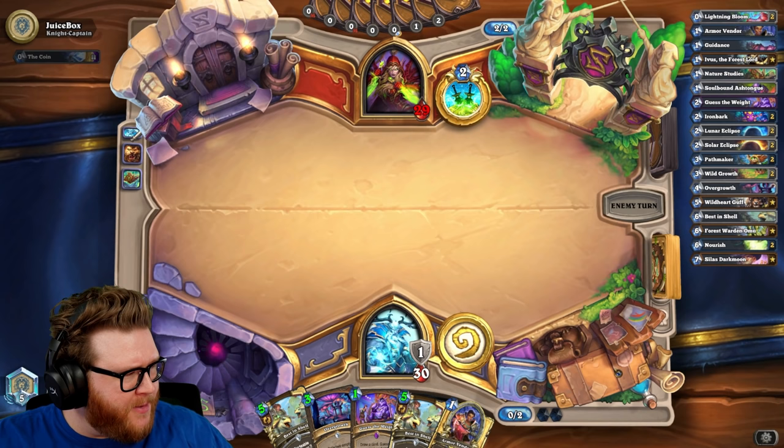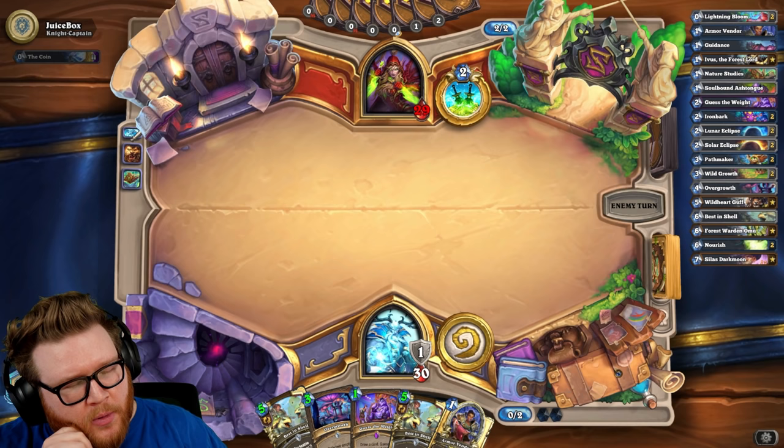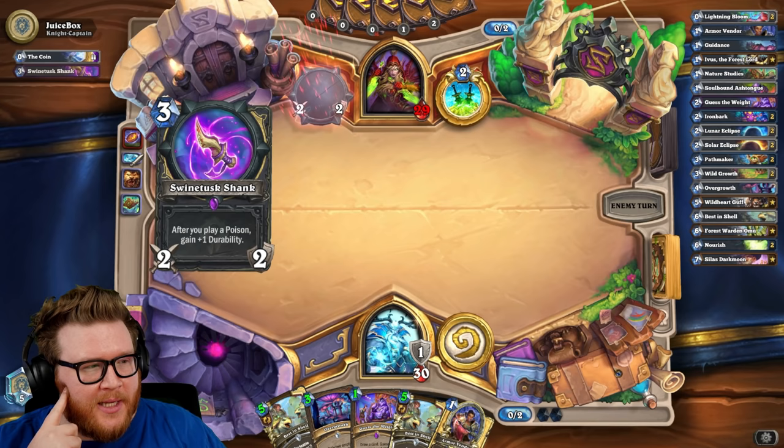No urgency at all right now. The Warrior swinging with Bulwark was a misplay — I think the Warrior swinging with Bulwark wanted to get extra pings in the pool with the Cannoneer, that made sense, but it did give me a chance to hit them for 27. I would have hit them for 27 eventually because the weapon would have been overwritten, but they might have had another turn or two to look for scrappy removal.